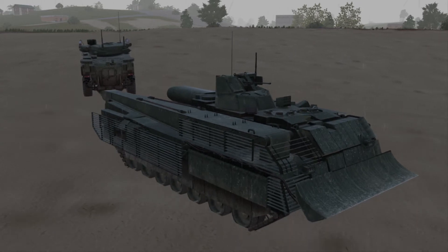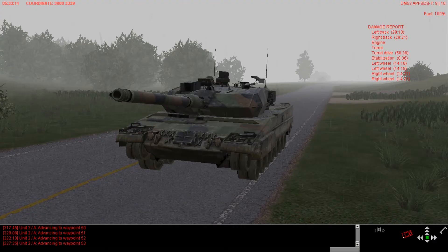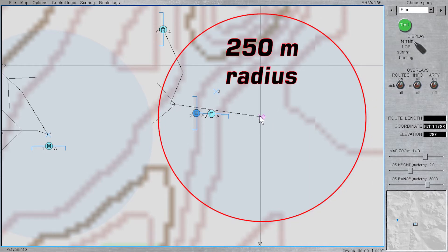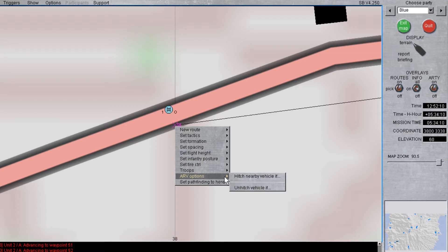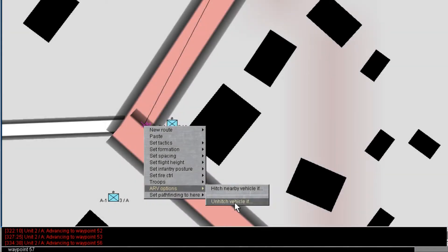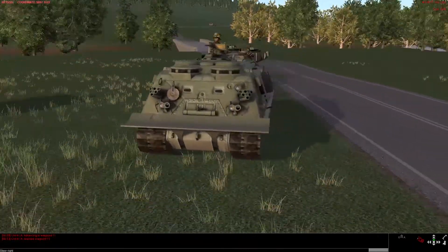It is possible to set waypoints with a special ARV option that instructs the ARV/MRV to hitch to a vehicle in need. Recovery vehicle waypoints display a blue, semi-transparent 250-meter recovery radius when assigned a special ARV command. It is possible to script recovery actions with the corresponding commands: ARV options 'hitch nearby vehicle if' (default: not towing vehicle) and 'unhitch vehicle if' (default: is towing vehicle), referring to the activity, not the vehicle's class. Obviously, if the ARV already has a vehicle in tow, it can't hitch another.